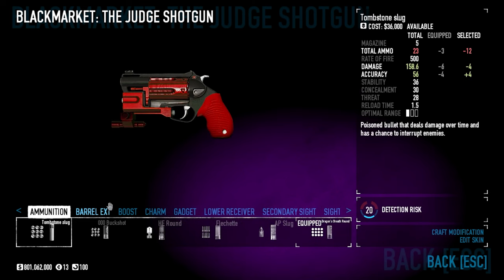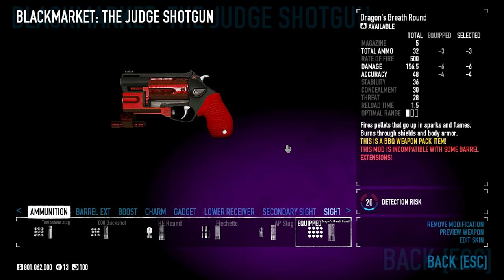The Dragon's Breath round is your key to taking out shields, so manage that ammo well — don't go crazy using all the ammo in your Judge. If you start running out of ammo in your primary, switch to the Judge for a little bit, use about 10 to 15 rounds, then switch back to your primary once you've picked up ammo from enemies. That constant cycle should keep you in good shape on both weapons.